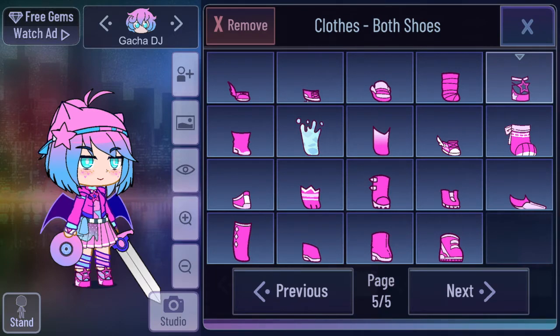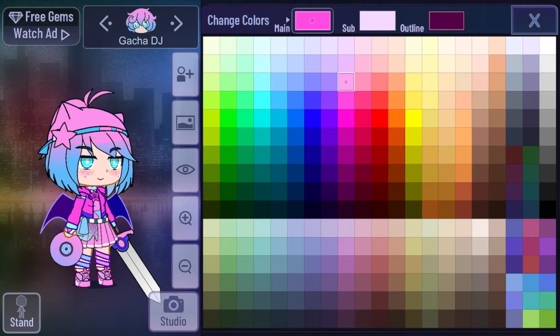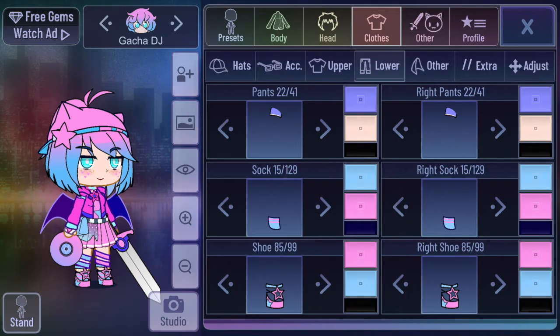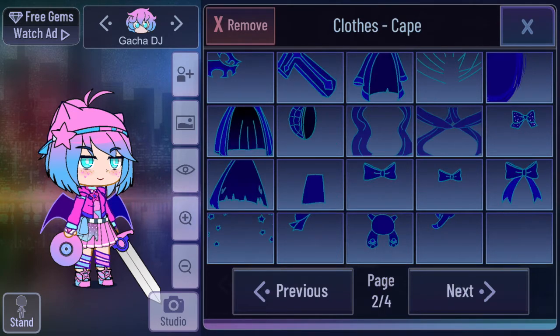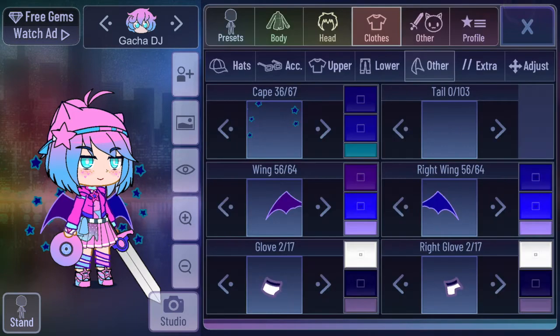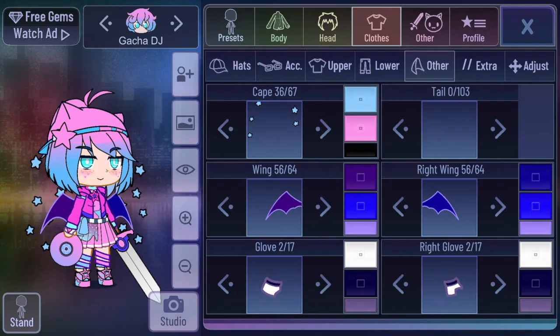The star shoes are so cute — I'm kind of going with a pop star theme, but I think it still looks kawaii. The sub color is set, and the outline is black. Sticking with the black outline. For the wings section, whoa — we can have a cape! I'm doing stars and stuff, so I'll make it blue with a pink sub and black outline.